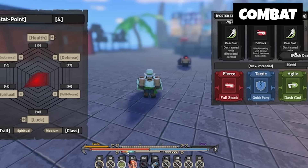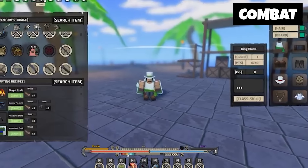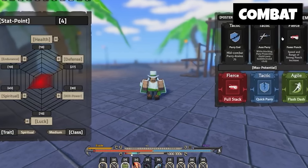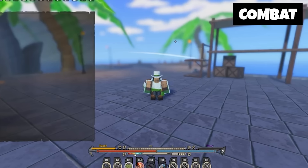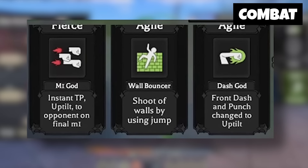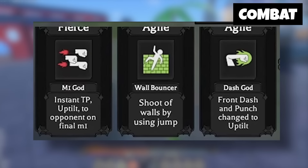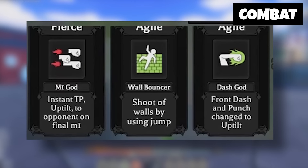If you guys haven't noticed, above the cards it will say Agile, Tactic, and Fierce — so those are the three different card types that you could use. Since I would go a speed build, I would have the proper Agile stuff equipped. In his inventory and max potential, it says Fierce, Tactic, and Agile. But I'm wondering if you could use all Agile posters or all Fierce posters. I'm pretty sure you can — you don't have to have one of each type. You could have all Agile or things of that nature.